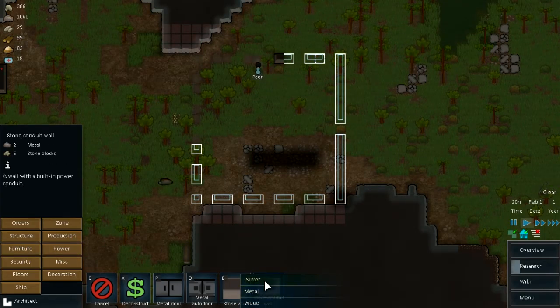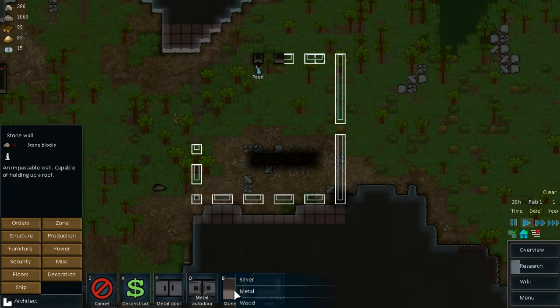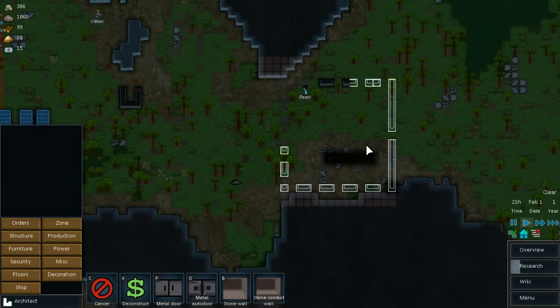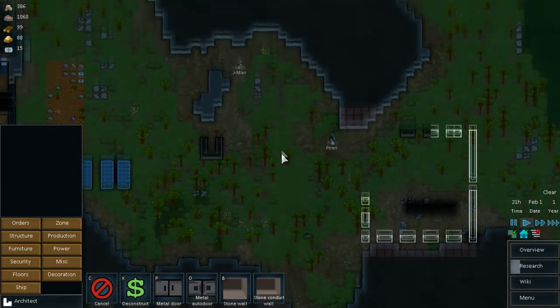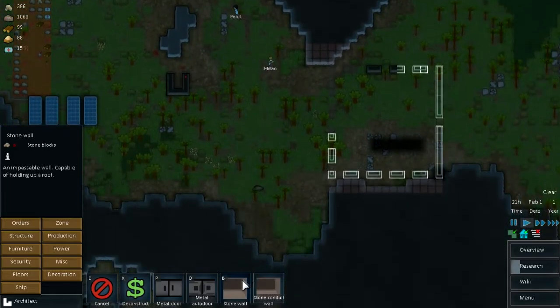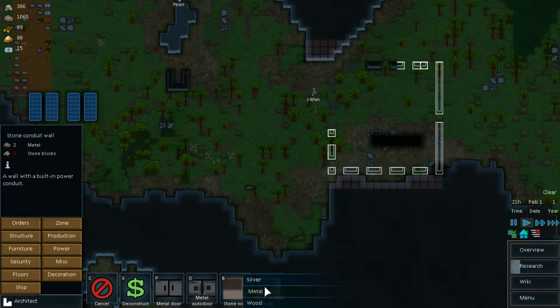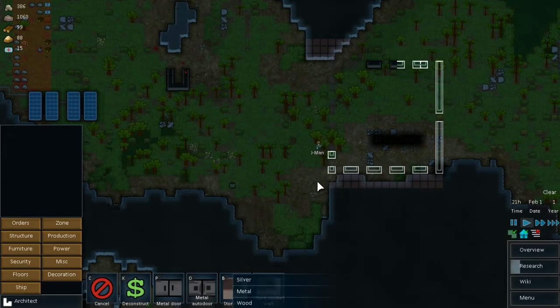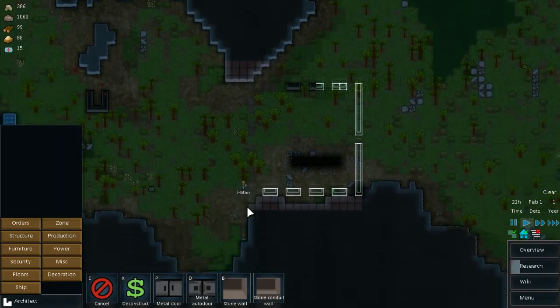We've run out of stone, so we can't place the blueprint for it. That's one annoying thing - if we run out of resources, like we have no stone, we can't actually place the blueprint for it. So we have to wait until they make some more stone.